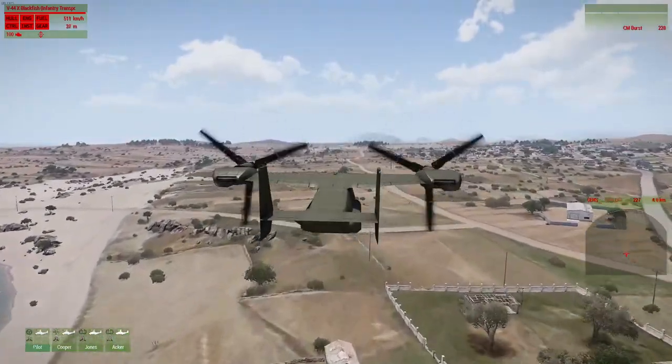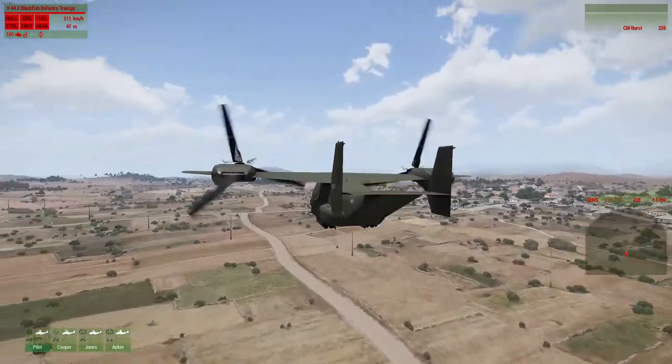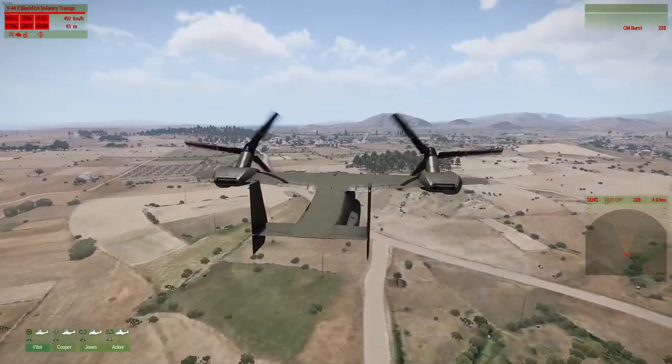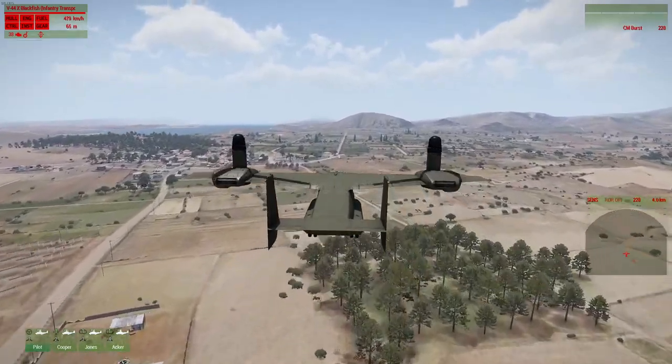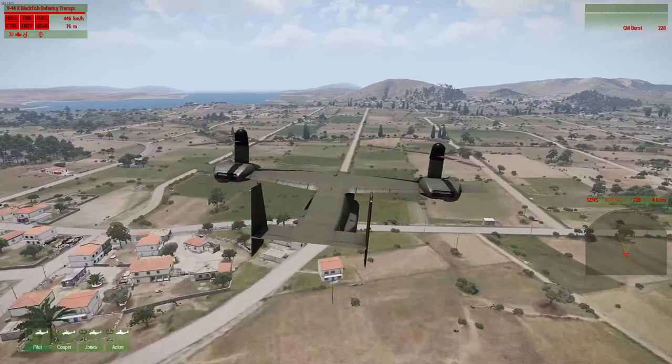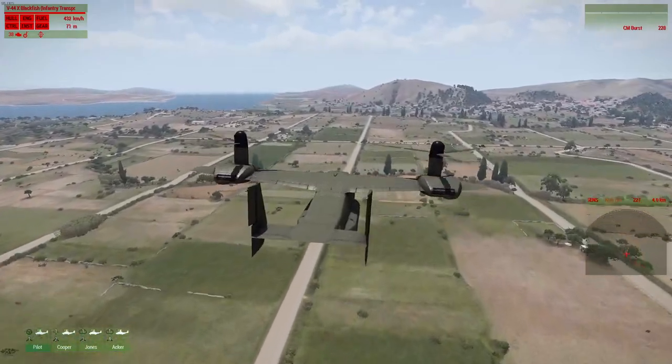Over here we can land. You're gonna want to press G to put your gear out, then lower your engine power to around 30. Then you're gonna want to do the same thing we do with helicopters — get into VTOL mode by control scroll wheeling all the way back, and then you're gonna want to j-hook.